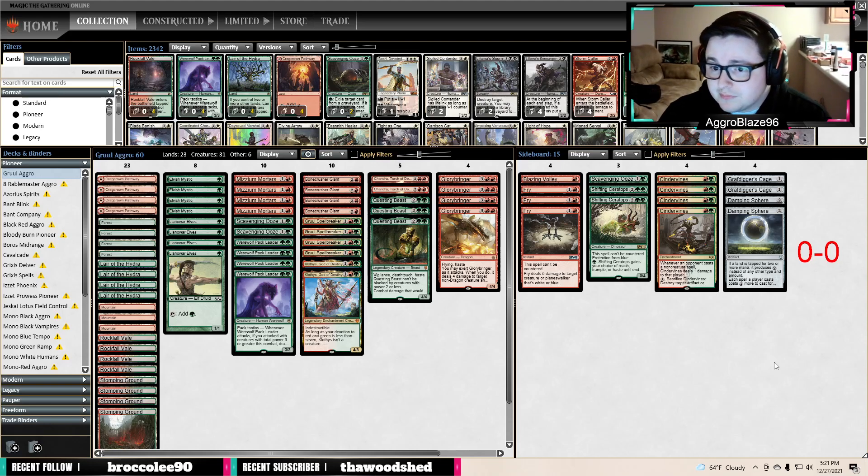The sideboard is set up in a pretty well-rounded fashion. You have a 1-of Blazing Volley for when you're playing against Mono White Aggro. Three Fry is really good against Spirits and maybe in certain blue-white or blue-black matchups. Scavenging Ooze is another piece of really good graveyard hate slash burn tech. Shifting Ceratops is really good anytime you're playing against anything with Counterspells or blue-heavy decks. Cinder Vines is good against Auras or any enchantments-based deck, and it's also really good against Phoenix.